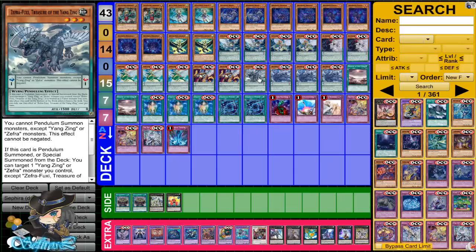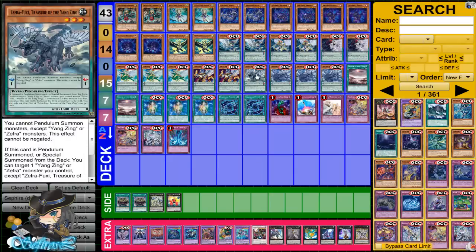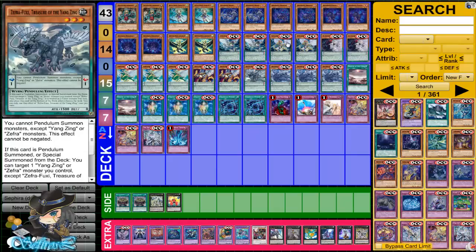Fusi is self-explanatory — you only run one because he doesn't have a great effect. He's only there for the Ancient Pixie Dragon play. If you Pendulum Summon him and one of the Level 4s, let's say Beals, then you can make Beals a Tuner and Synchro Summon with Beals and Fusi to make Pixie Dragon.